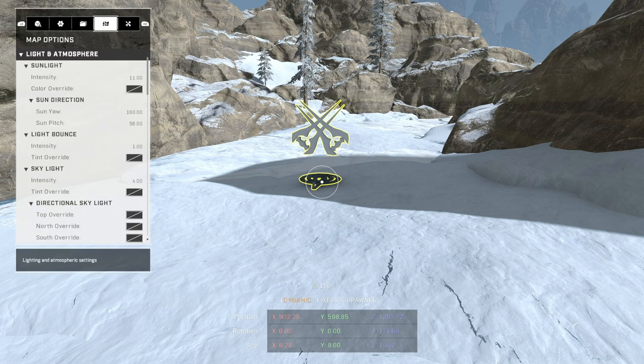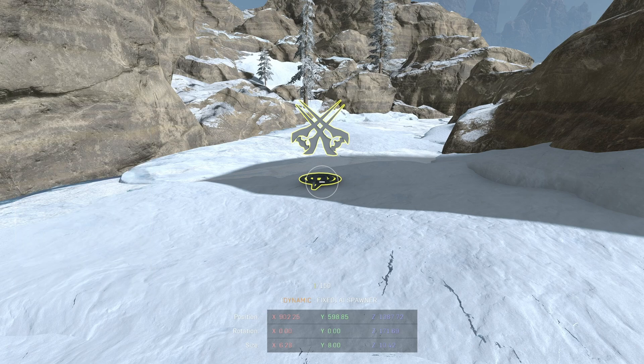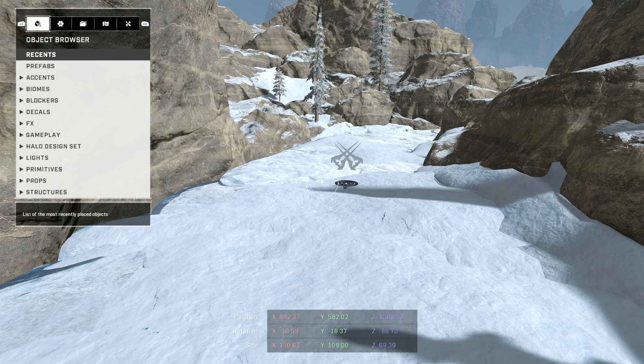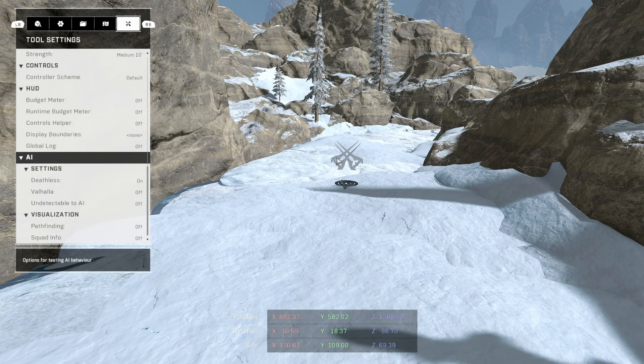In case you want to know how to have Deathless, you just go over into the tool settings. I noticed some people don't know how to get to this. You hit X on a controller — and on a keyboard, you hit R. Then you go all the way over to the tool settings, scroll down, and you'll see a setting called AI with Deathless. That basically makes it so your player is deathless — you can't be killed by the AI. So you can actually just kind of test things out to make sure they're working.